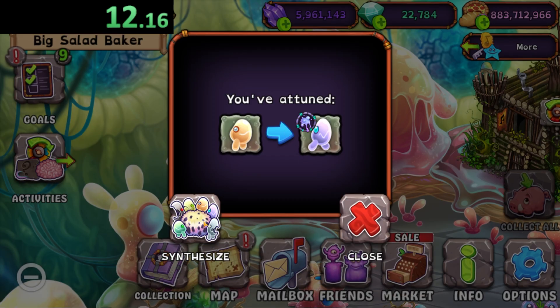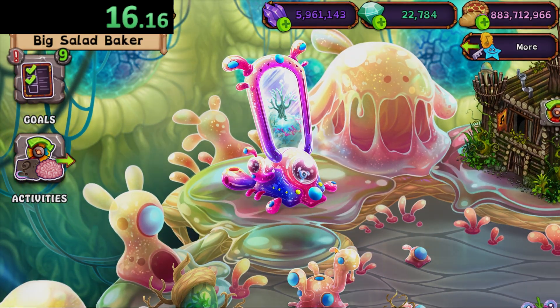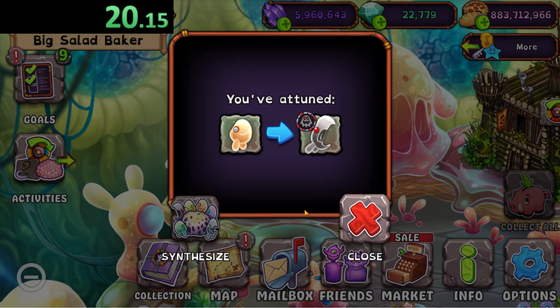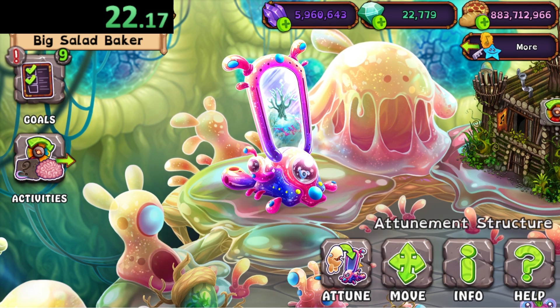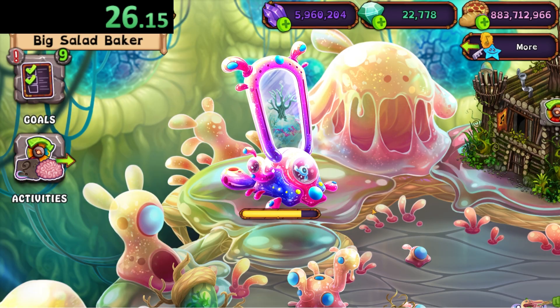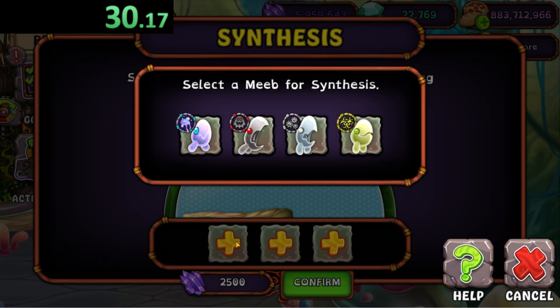We got our gassed one now but I don't want to synthesize yet. We also need a cold island one and an air island one. I think this whole mechanic with synthesizing these guys is really cool — it's the most unique mechanic in the whole game. It's a lot better than what they've done with the mechanics on the previous islands.